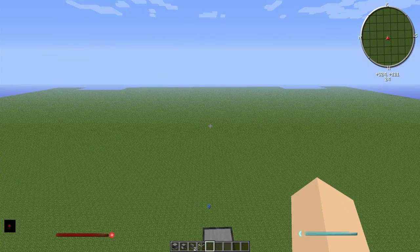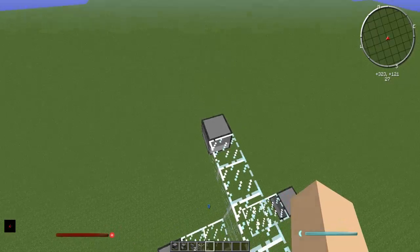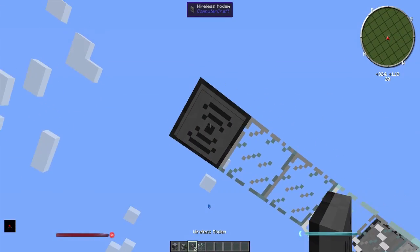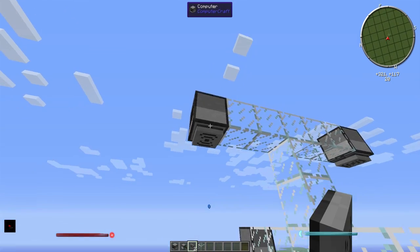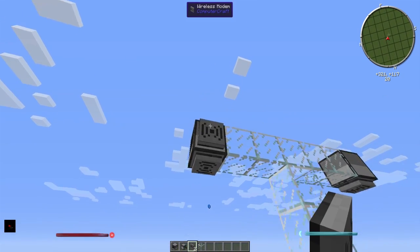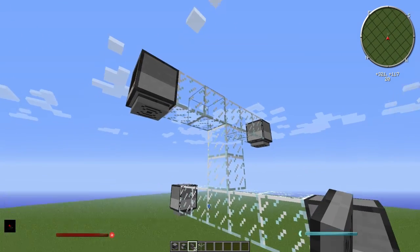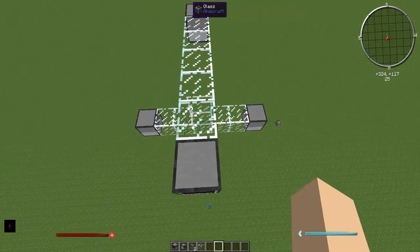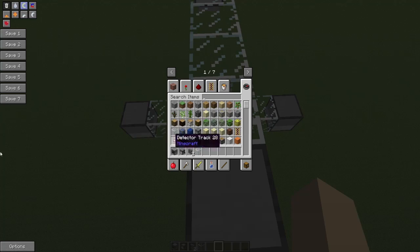You have to make sure the top one is facing north to west, as you can see in the top right hand corner, and the bottom one is facing east to west. Then we need to put the wireless modems on the bottom, and that's done by shift-clicking — you just shift click to place it. It has to be on the bottom because that's what's included in the code.